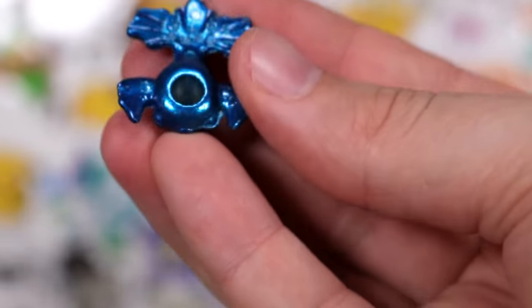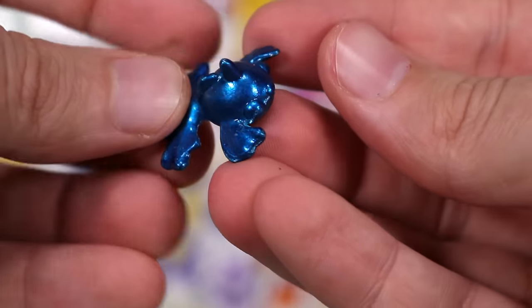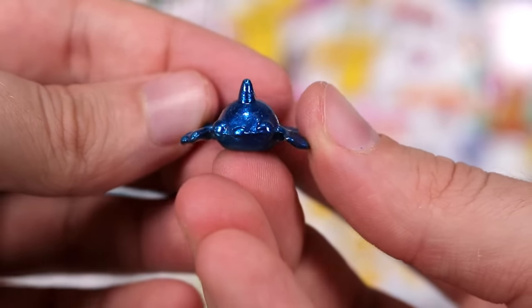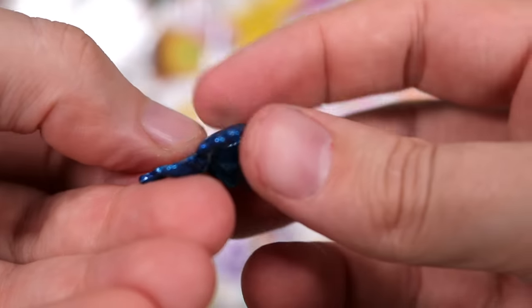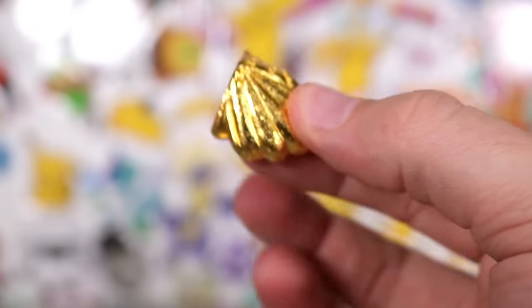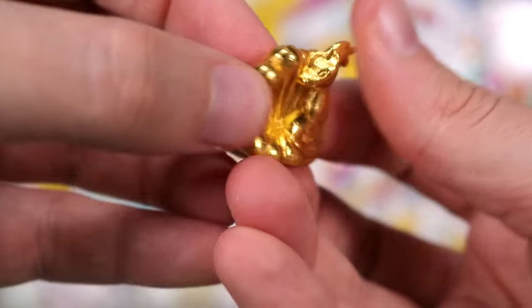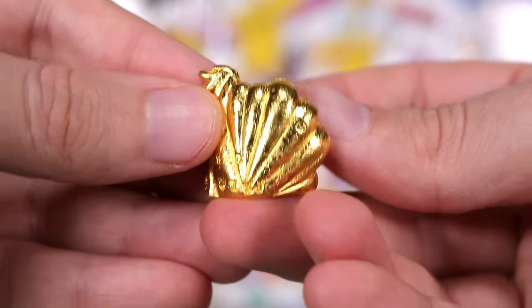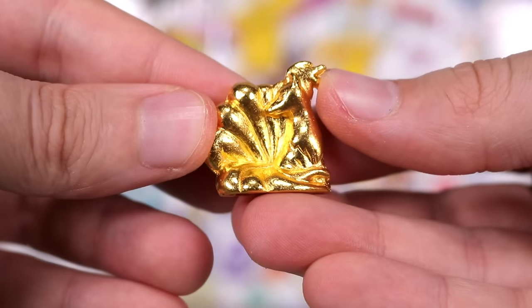Is this Charizard? This is a blue Goldeen. What's wrong with its face? This looks like Kyogre had an early abortion. Next — another gold, a Ninetales. Oh, that's a big girthy one — look at the fan shape of all those tails.